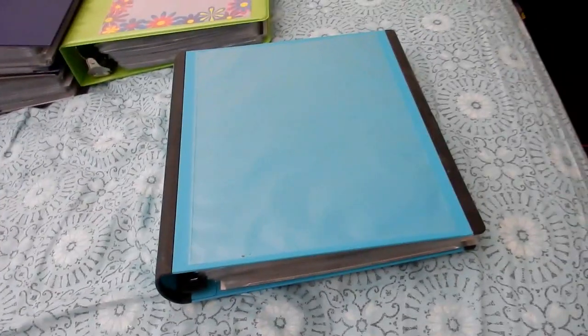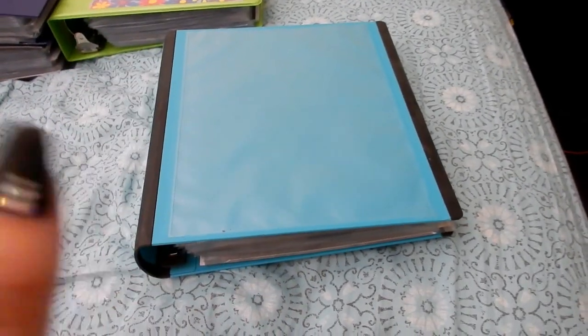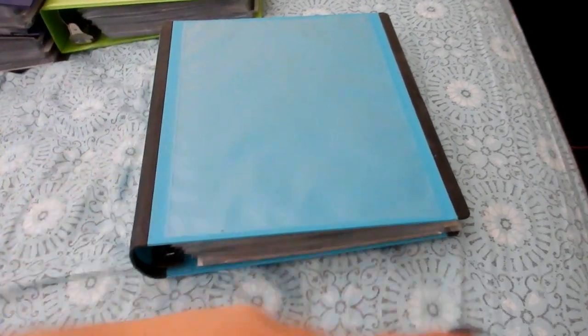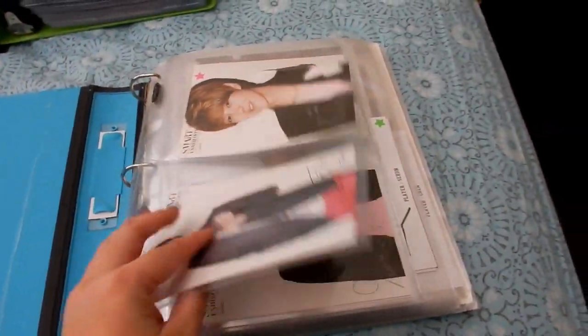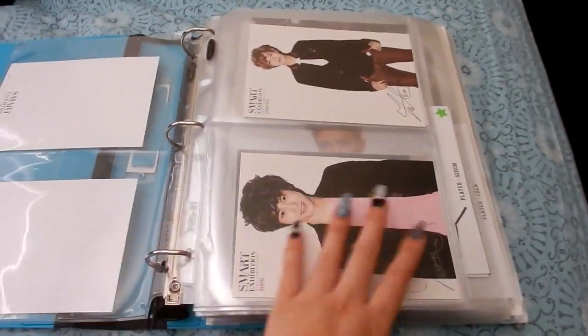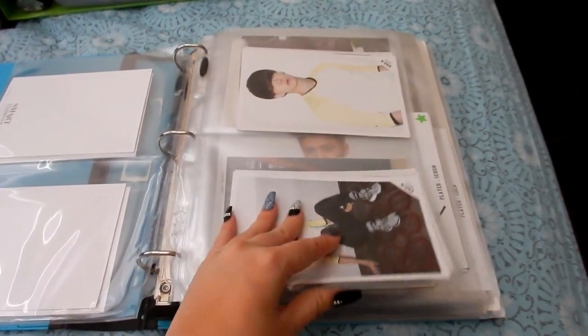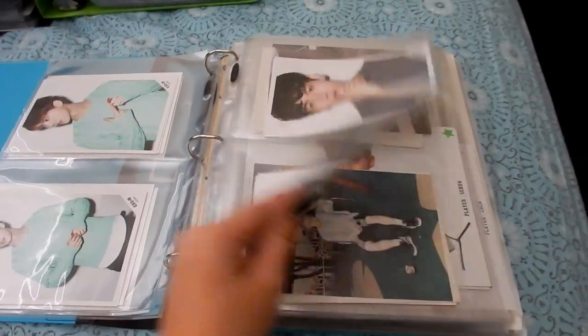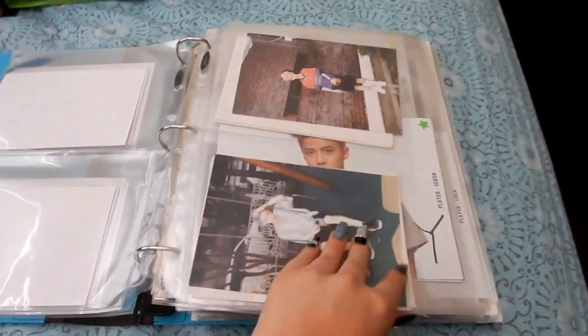That's it for this binder! I forgot to put it next to the EXO binder because I have two binders for EXO, so this is going to be a bit off. But this is the next part for EXO — other official postcards and Polaroids and everything. I'm going to keep photocards and other merch separate because it's easier. This hasn't really changed much.